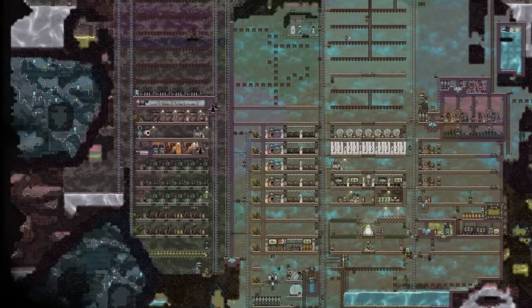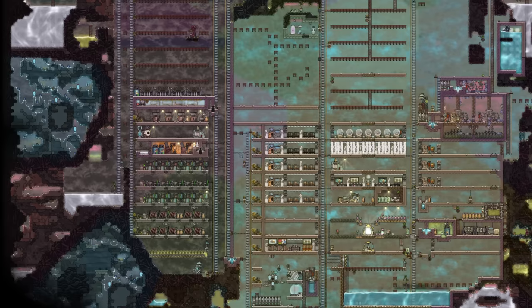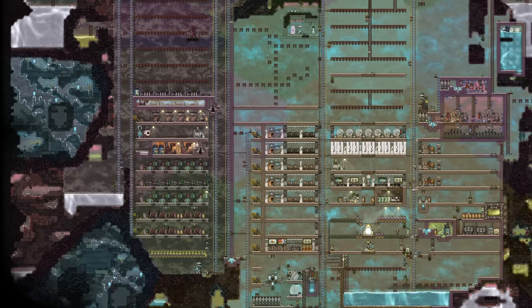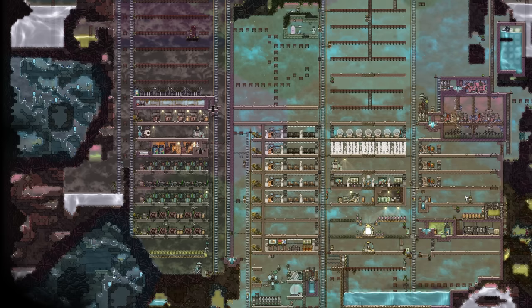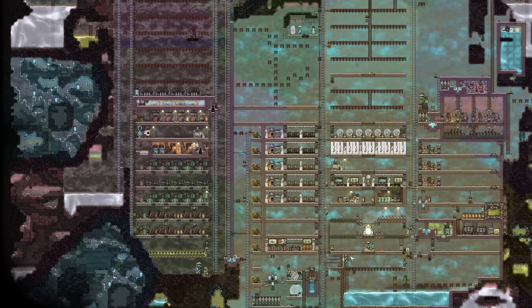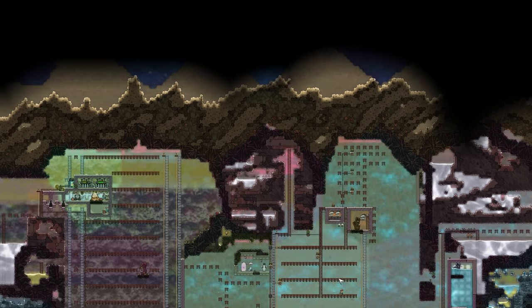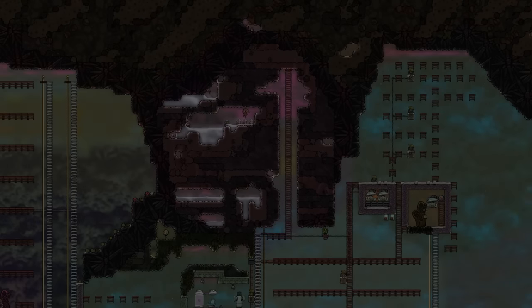Hello and welcome. Today we are back with episode 20 of our newest let's play series - Oxygen Not Included. This is already the 20th episode and we are definitely making progress, but there's still a hell of a lot to do. For example, we need to beautify our base a little bit and then we also need to dig our way into space, so let's jump right into it.